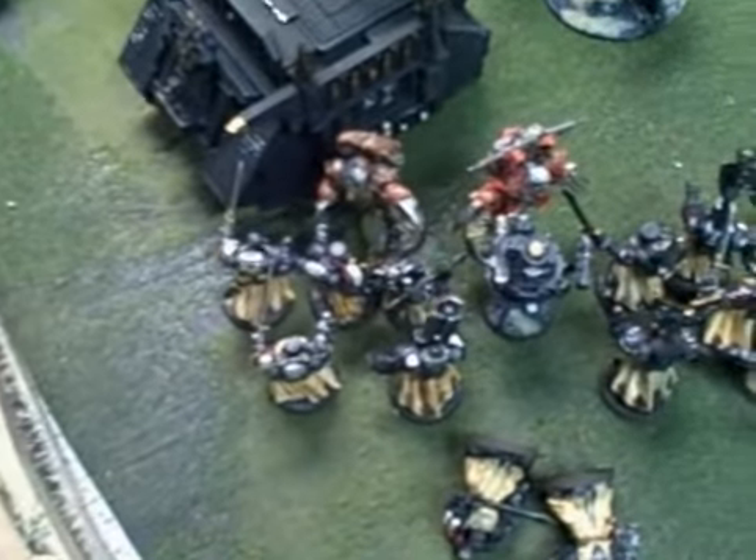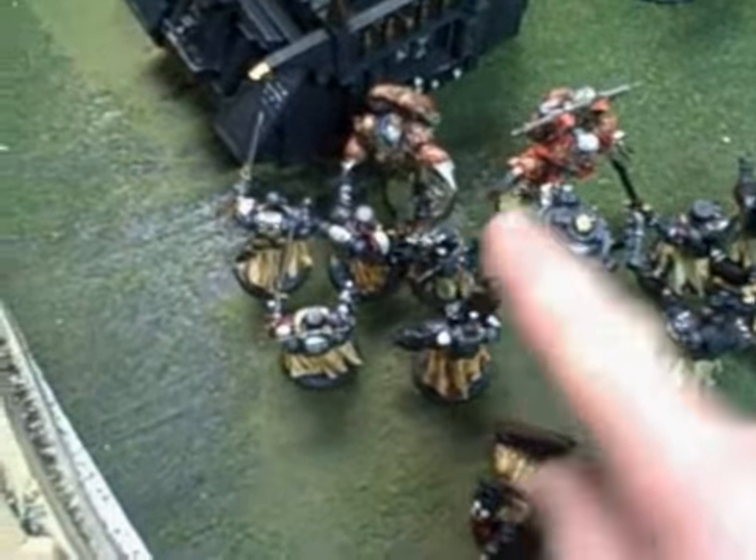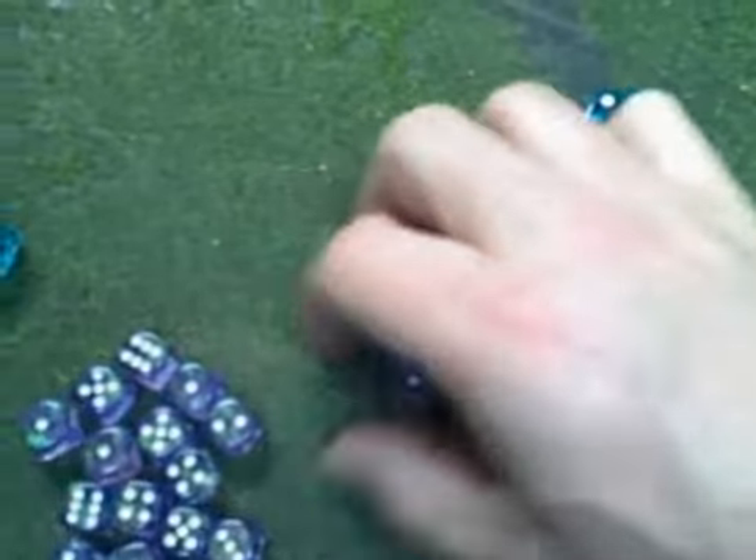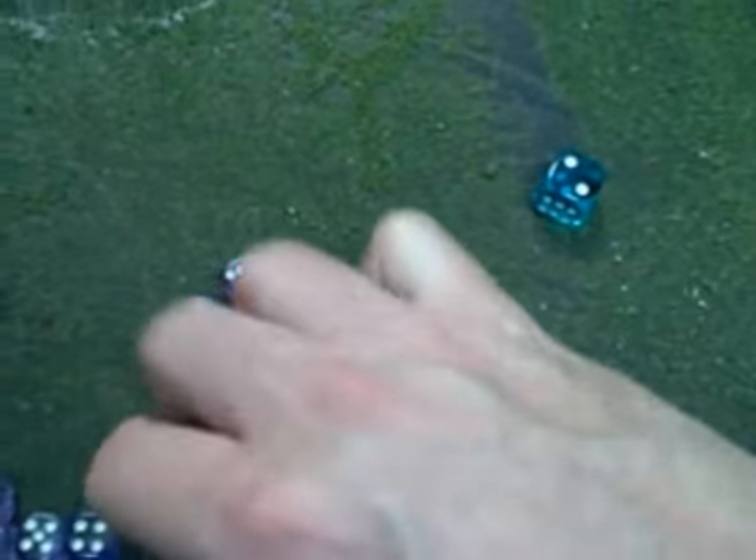Okay, everybody else is resolving at initiative 4 except for the Power Fist guy. So let's do the Melta-Gunner on the Chaos Lord — hits, wounds, and the Chaos Lord makes his save. Now the other guys, each with one attack base, one for extra weapon, one for charging — so there's three, six, nine, twelve attacks. Let's pull those out.